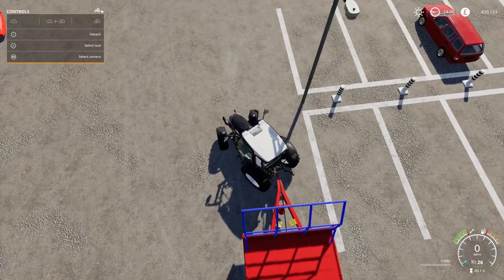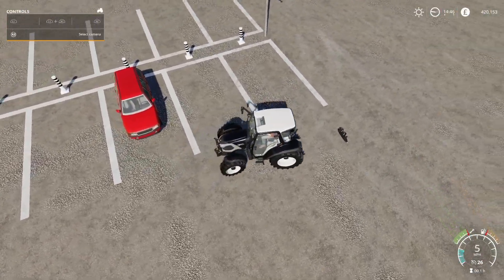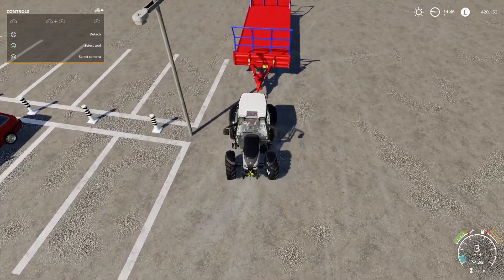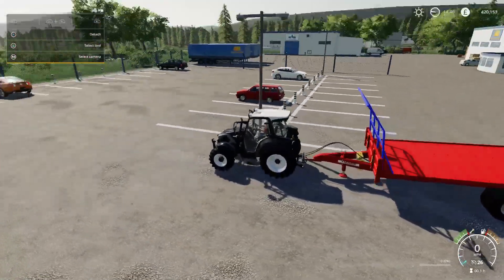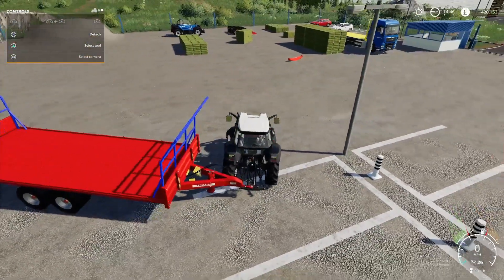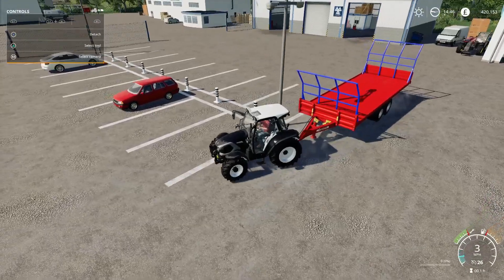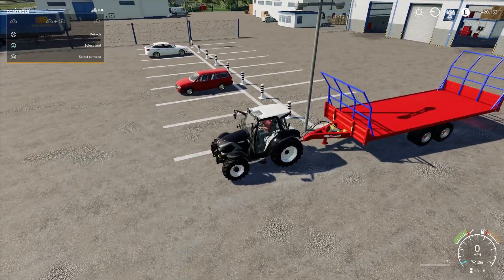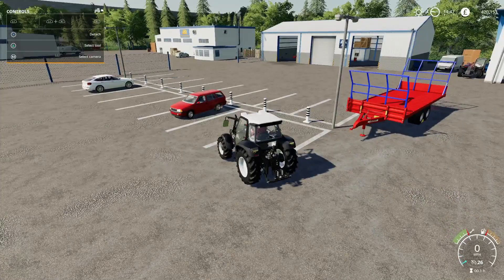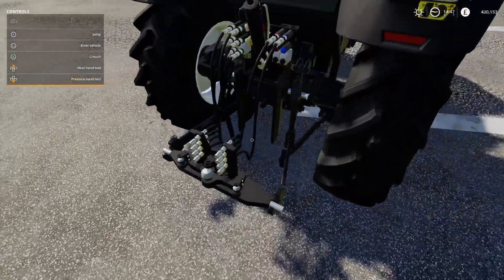With the adapter fitted you can turn with a much tighter radius — over 90 degrees — which is great for trailers in tight spaces. It costs 1,100 pounds to buy, with an initial leasing cost of 56 pounds. It's minus three on the slot count and has all hydraulics hooked up to it as well, looking pretty cool.